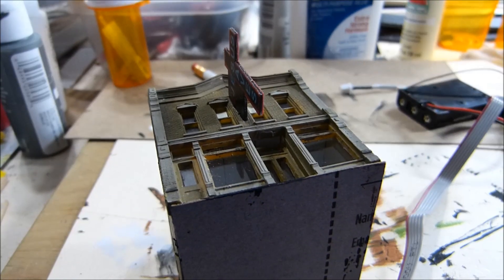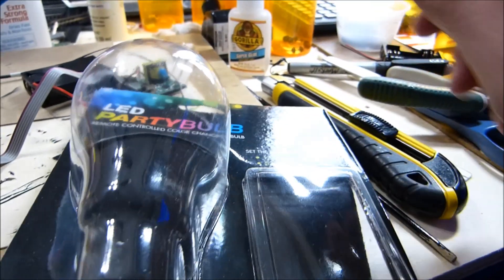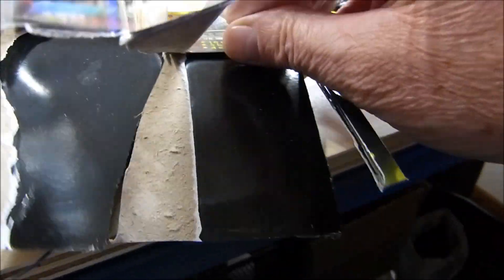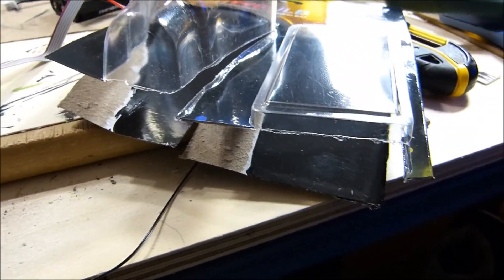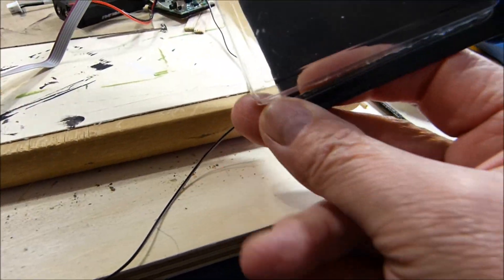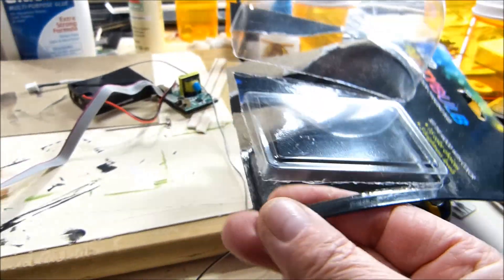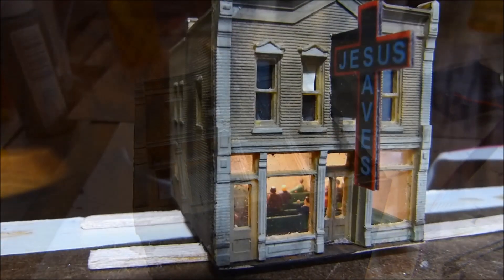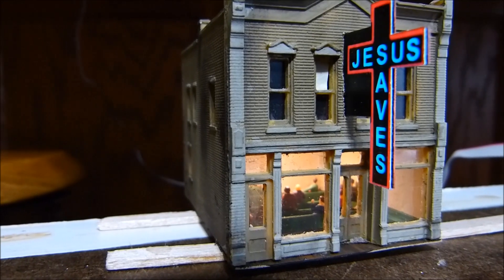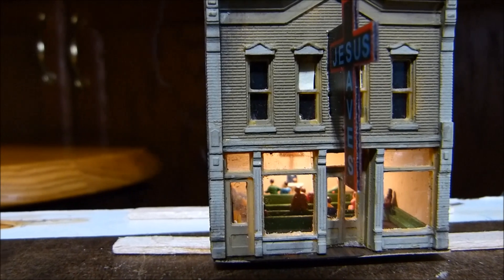This was a used building so you get what you get. Getting back to the glass — I like saving things like this. You see this piece of plastic here? I'll cut it out and put it in a box and save it, so that if I get other buildings and the glass is bad, I can use that for windows. And look at that — looks like they're having a service already.